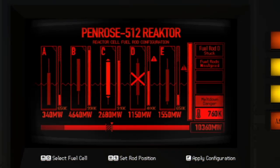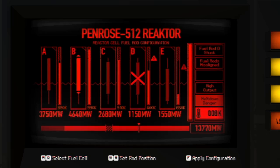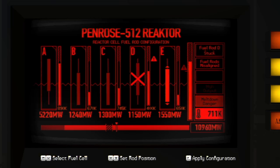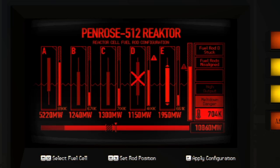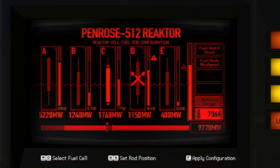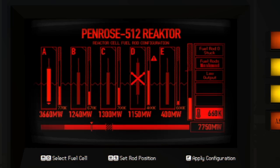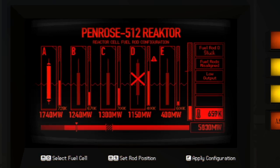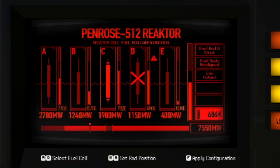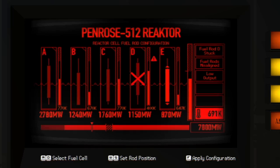The reactor puzzle is fairly simple, requiring one to balance temperature and output of energy, kind of similar to how the fuse puzzle works later in the game. The puzzle features five rods, four of which the player can move, with the goal being to balance the energy to a perfect level while also not overheating the system. It can be solved by finding the scribbled note in the cut storage room. The note tells you part of the solution, which you can then use to eyeball your way to the final solution, which finds the values of 10,320 megawatts and 698 Kelvin.